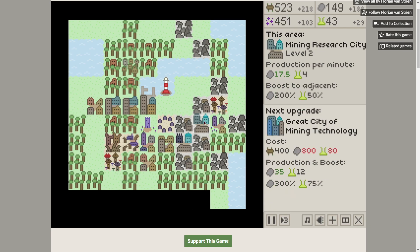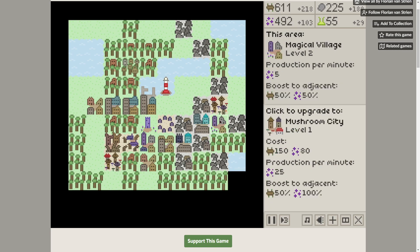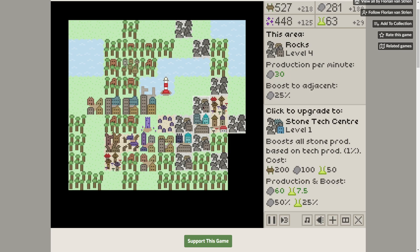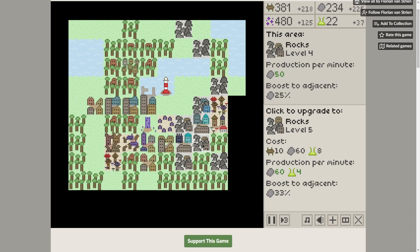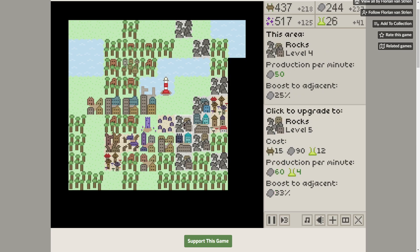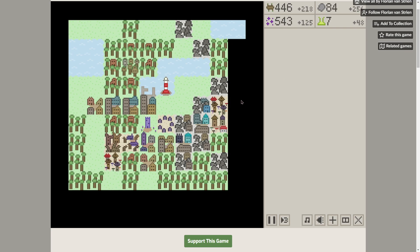I think I need to get a city of mining technology. More magic. Boost all stone — stone is coming in quite nicely now. We need more magic and science. Now we're rolling in 48 of that.